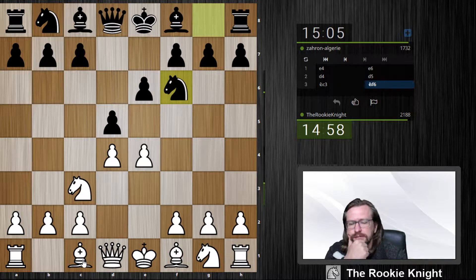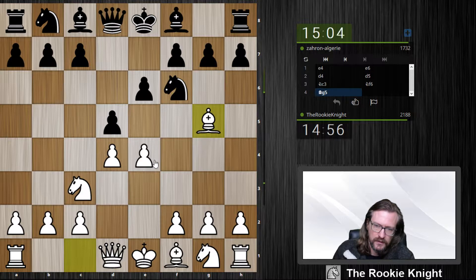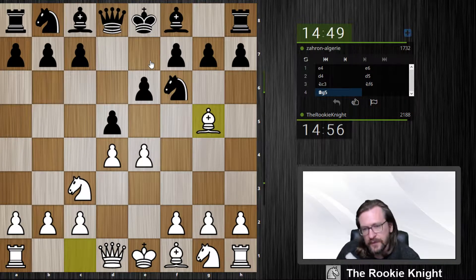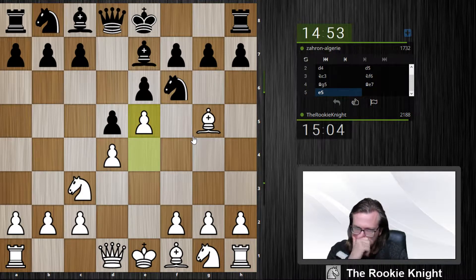Should I play e5 or bishop g5? Let's play bishop g5. Then I can push e5 later on and play f4 — that gets rid of my dark-squared bishop, which might be a little bit like a prisoner here. What I can also do is play h4, it's the Alekhine-Chatard Attack, I think it's called.